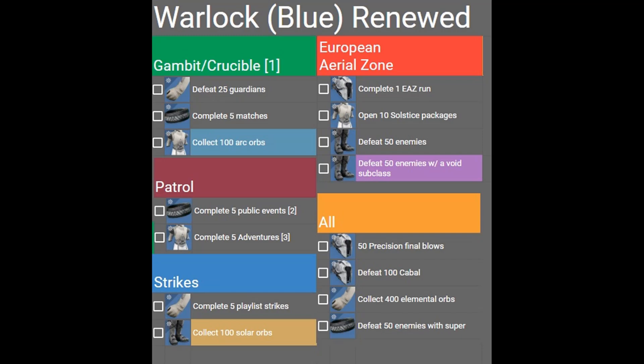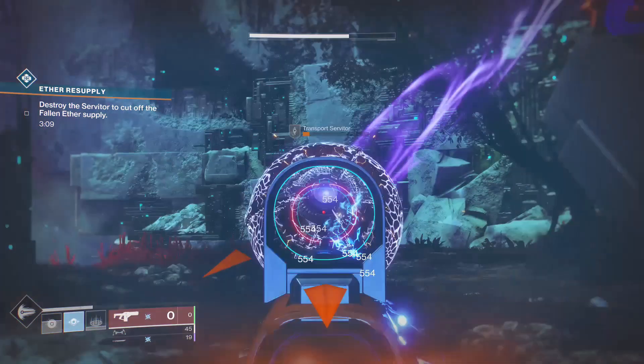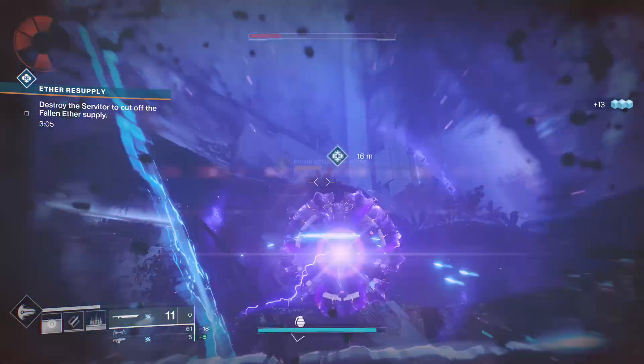For Free Roam, you should do five adventures. The easiest way is usually to look at the flashpoint for the week, and there should always be a heroic adventure. You can do the same one all five times. Note that it does not say you have to do public events on a specific location, but that might just be a bug — the other classes say they must be done on Nessus.